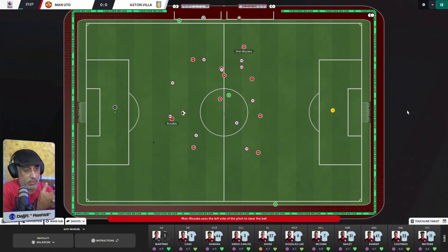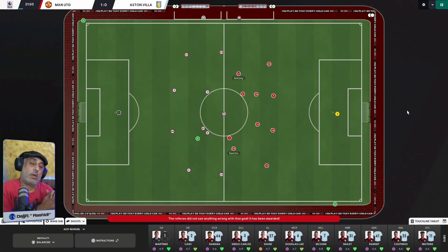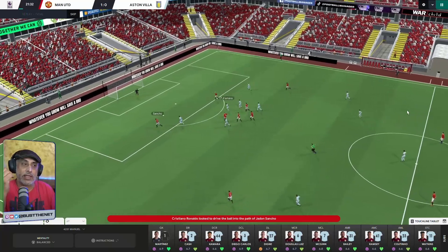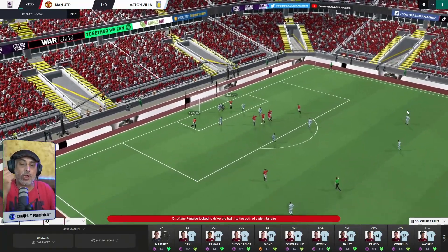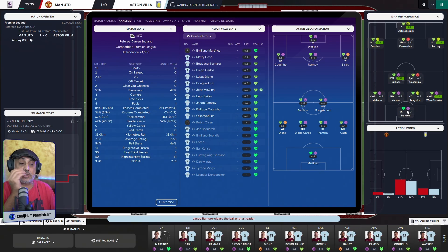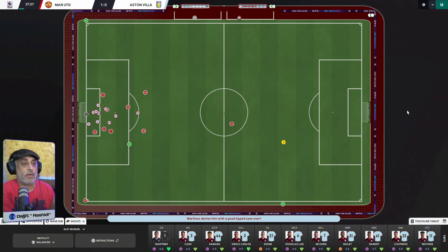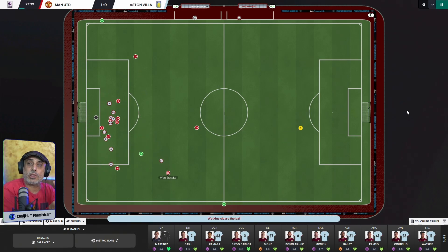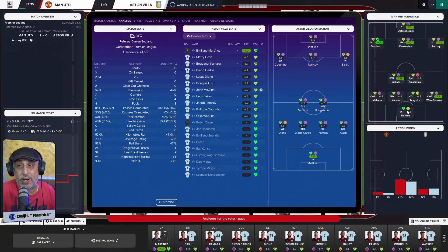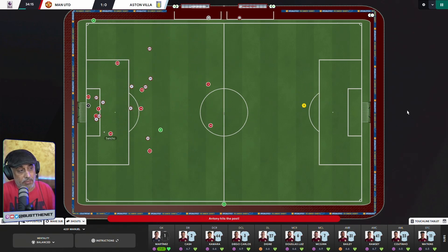The ball goes out to the wingback, wingback plays it out — ball lost, not enough support. A goal conceded. In FM23, unless you have a very, very good team, avoid very exotic setups. This is a very exotic setup: mezzala, trequartista, inverted wingback. In FM22 it could work because there wasn't a lot of pressing. In FM23 there's a lot of pressing — you're not going to get much time, especially against an aggressive team like Manchester United.